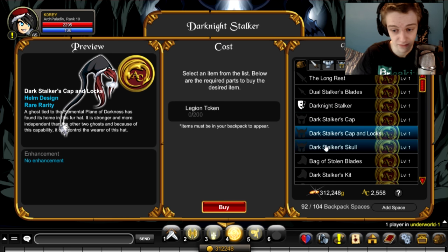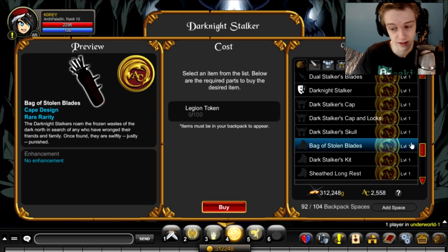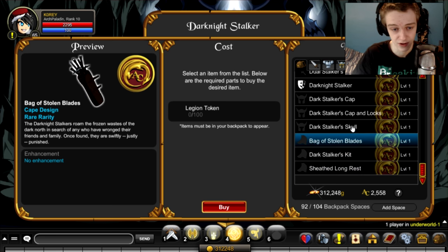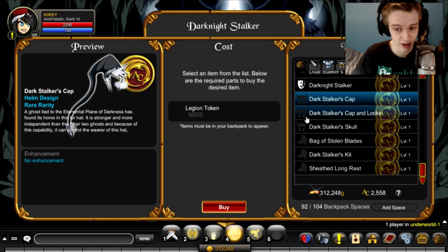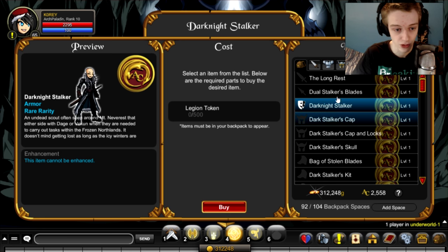So you've got the blade, the dual blades, the armor — very interesting looking armor — the cap for male and female, and a skull. These all cost legion tokens, so you do need to be a member of the Legion to get these — they're not completely free add-ons. The Legion membership costs a minimum of 1100 ACS, so it could be pretty pricey if you're not already in it. But if you are, like most people are, then you just farm a few legion tokens and you get this whole set with the package.